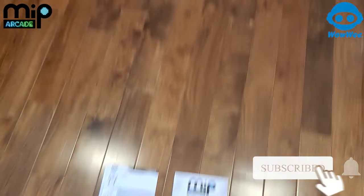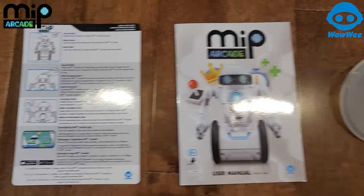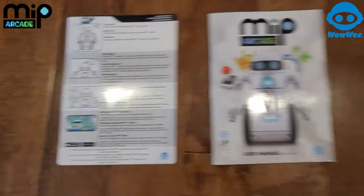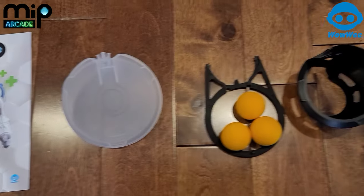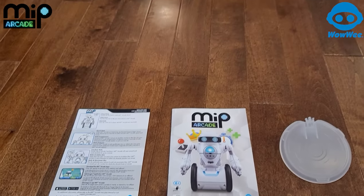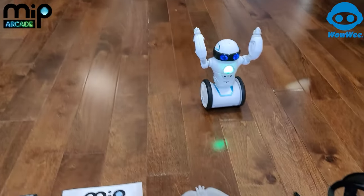Alright, so this is what comes with it. You have a sweet manual and it tells you about all the games you can play. This is the stuff you can do if you don't have the app. It comes with a tray and a basketball net and three basketballs. Can you come here, Mip? Yeah, there he is.